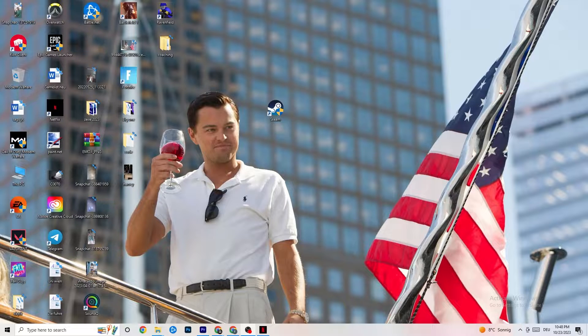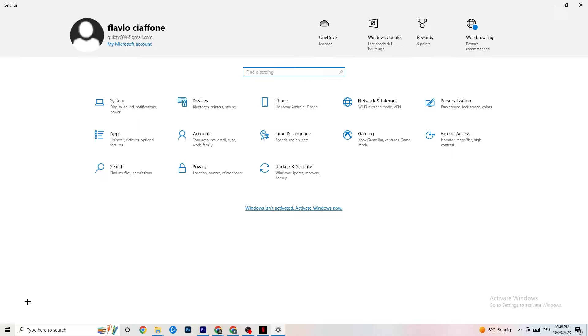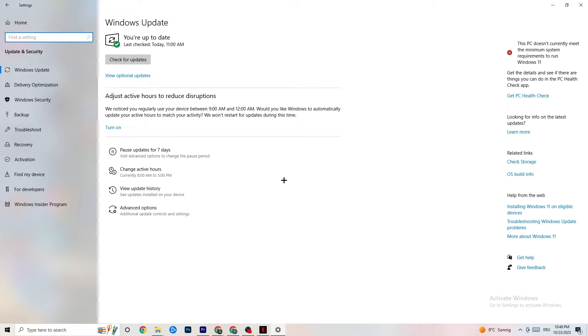The first thing I recommend for everybody is to navigate to the bottom left corner of your screen, click on your Windows sign or use your keyboard key, click on Settings, and navigate to Update and Security. Trust me, it sounds basic, but it will solve 90% of your problems. Check for Windows updates — mine was checked today at 11 a.m. Download the latest version.